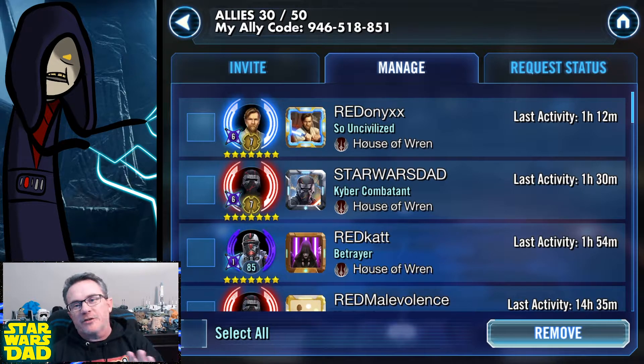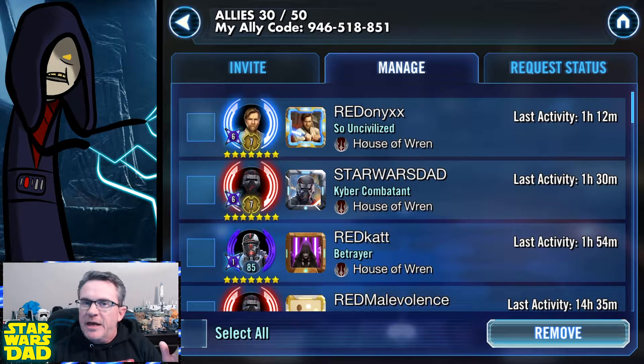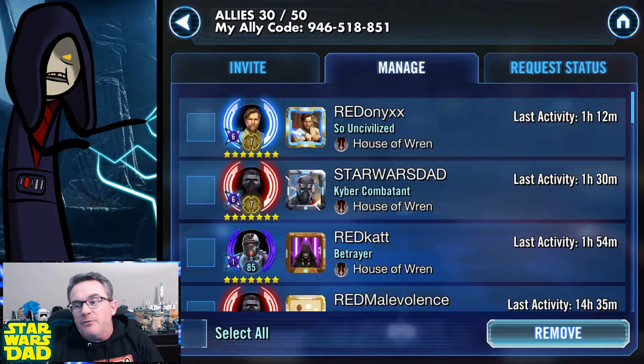People are asking me all the time about all sorts of stuff in the game — what's the best way to farm, what do I do? A question I got recently was how do I finish these hard nodes? What's the best team to finish hard node 9B? And my answer was: you've got to have good allies. So guys, let's take a look at it.